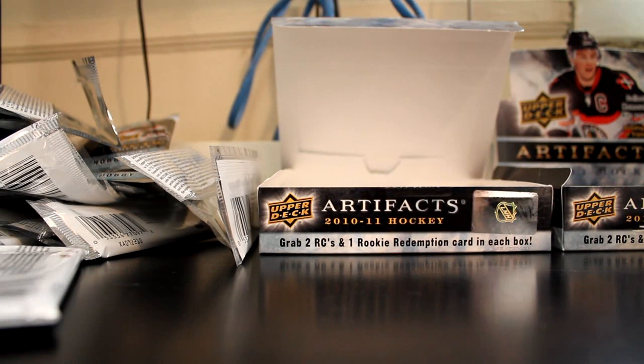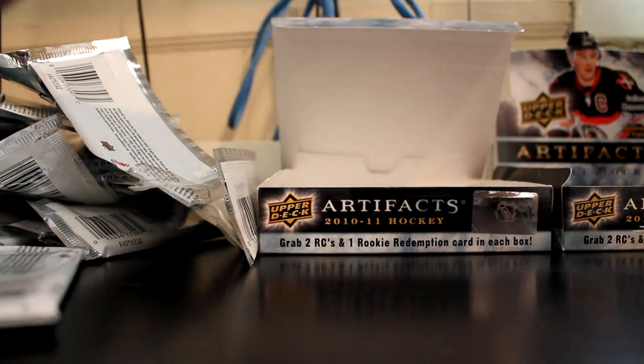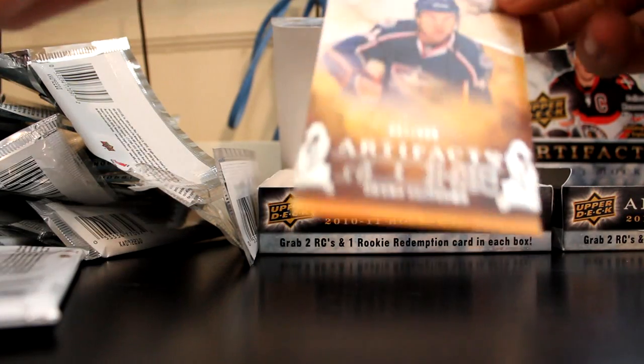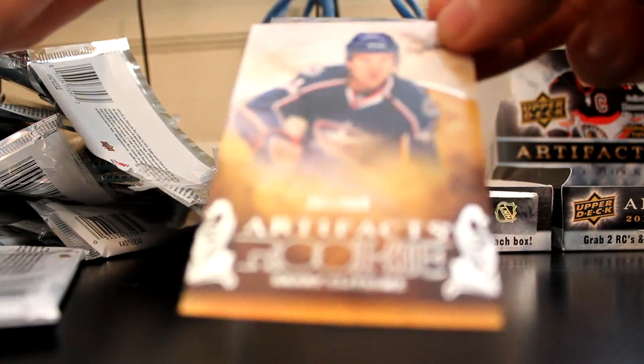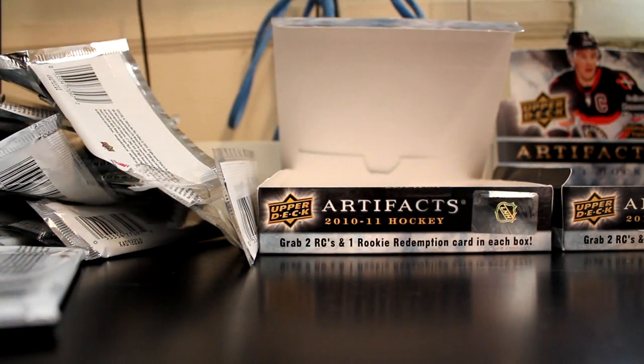Let's open this last pack for the list — this should be our last Legends or Star rookie card. Grant Clitzel, Artifacts Rookie, another $9.99.